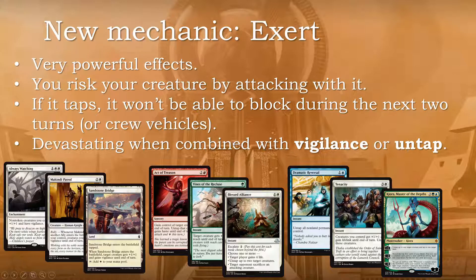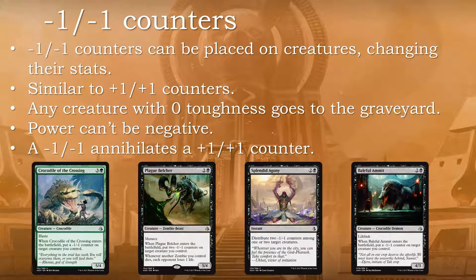I think for creature decks exert is a very good mechanic, but you have to be prepared to do something else — otherwise you lose a blocker for two turns, which is almost the same as having it die, given the kind of fast-paced games we are currently seeing.